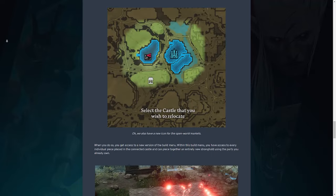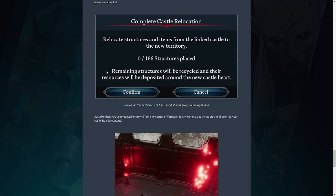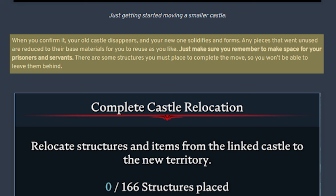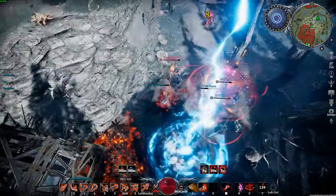In the last sections of the blog, SLS showcases a new base-moving feature they're working on. They state they aren't sure if it'll make the cut for 1.0, but wanted to share it to hear our opinions. The process is fairly simple: place a new structure that acts as the castle heart in your relocated territory, then interact with it to connect that heart to a real castle heart you own. You then get access to a new version of the build menu, where you can access every individual piece placed in the connected castle and piece together an entirely new stronghold using the parts you already own. When you confirm it, your old castle disappears and your new one solidifies. Any unused pieces are reduced to their base materials, and some structures must be placed to complete the move so you can't leave them behind. A lot of players — myself included — have been wanting a feature like this, especially since we currently lose servants when we move castles.